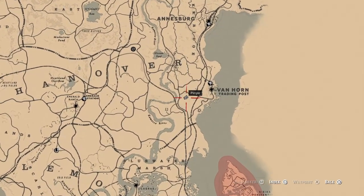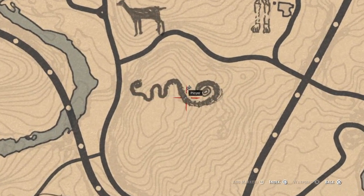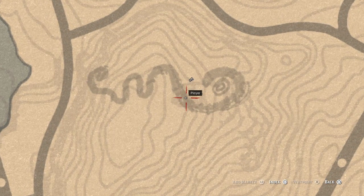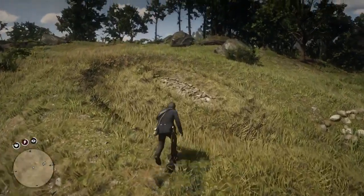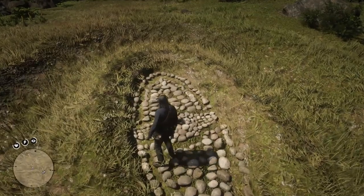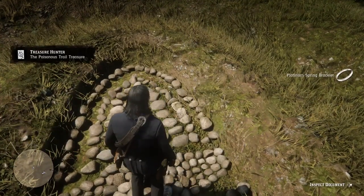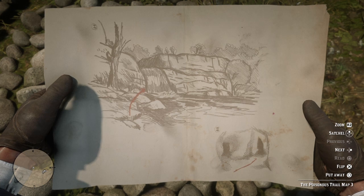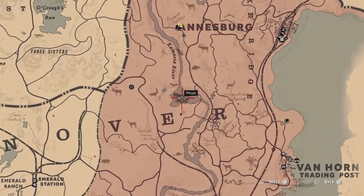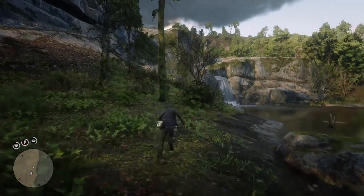I've already been to this point before, so it's already on my map. If you set your waypoint to that point there, that's where the next map will be. I've shown you the area — if you see that little watch tower, you'll see the snake's eye, or what looks like a snake's eye anyway. Interact and get the third map, and it's telling you to go to Elysian Pool. Load up your map, set your waypoint to here, to the left of that, and head inside.